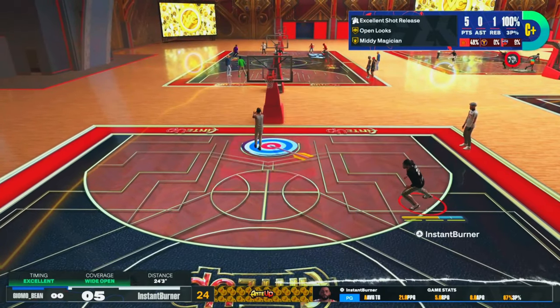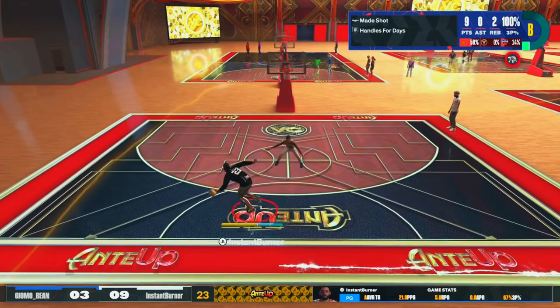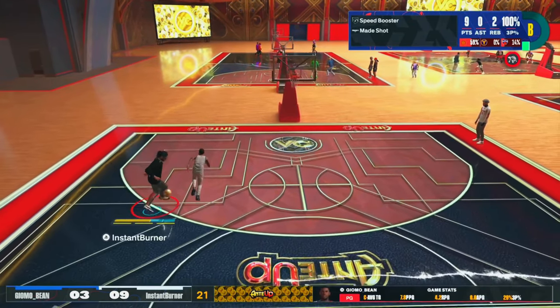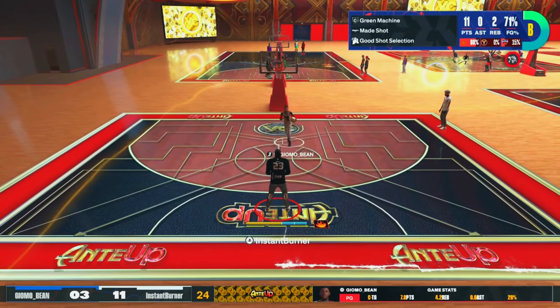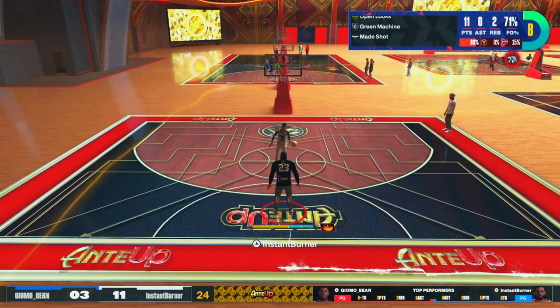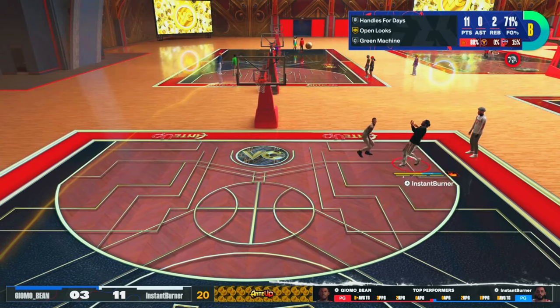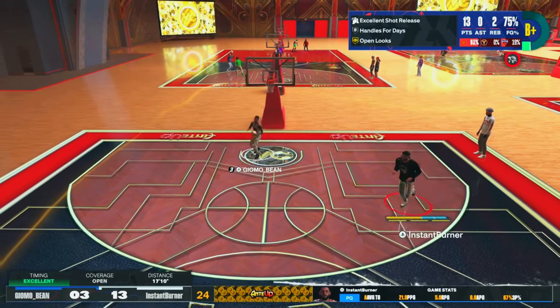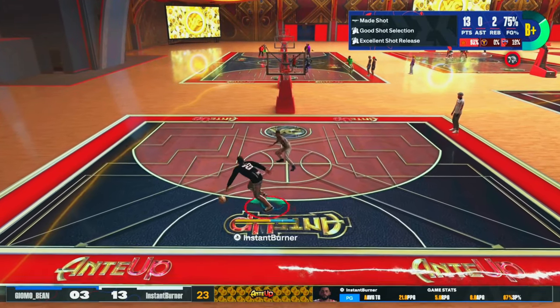That's an underrated thing when making jumpers — if you're not leaning and greening at this point in the game, you should definitely put it in your bag because it's just so easy and it makes you pretty much unguardable, just like I'm looking right now on this 79 three ball on this game.